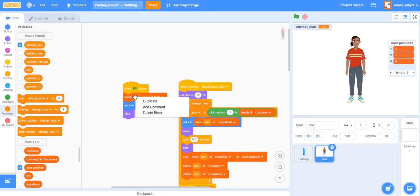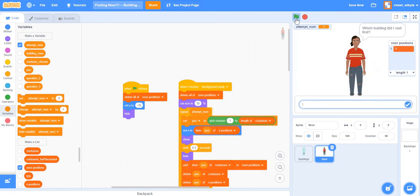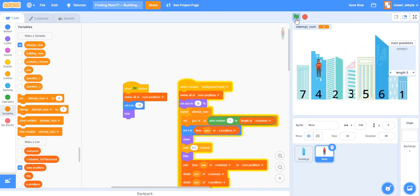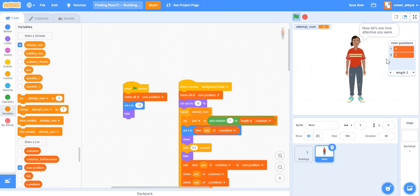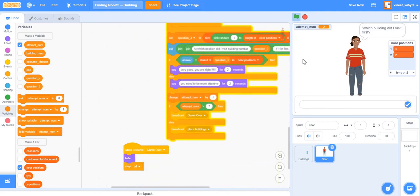The fix is simple. When I receive the 'place buildings' broadcast, I need to also delete all of 'noor positions'. I'll duplicate the 'delete all of noor positions' statement and place it at the start of that broadcast handler. With this fix, the game works perfectly — each round the list only contains the buildings Noor visited that round, and the game continues until all seven attempts are complete.